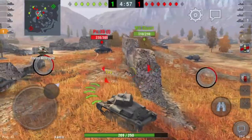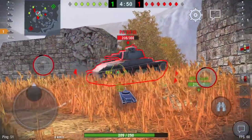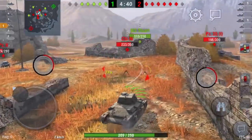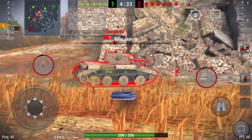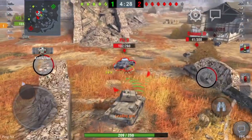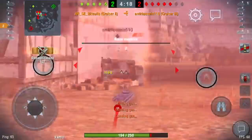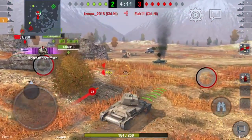I have my front facing him and his back is to me. This gives a significant advantage — I have my toughest armor facing him and he has his weakest armor facing me. If you're in a brawl situation — brawling being when you're face to face with an enemy — make sure your front is facing the enemy, not your side or back. I maneuvered to get my front facing him and got another kill using two rounds. The autoloader allows me to get that kill by firing off two rounds very quickly.